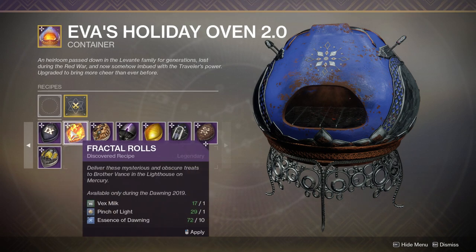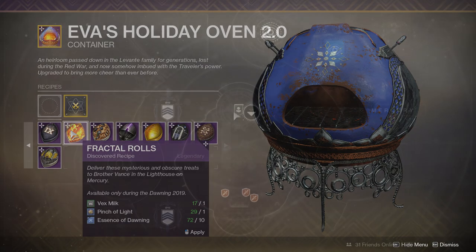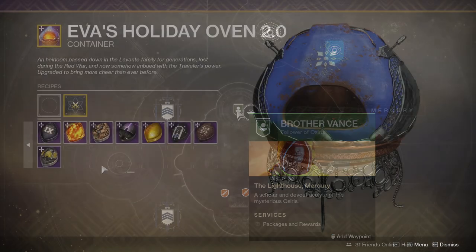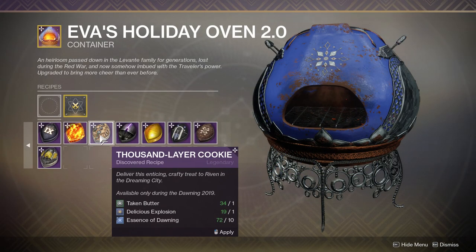Next up, we have one that can be given out much easier — it's Fractal Rolls. Made with Vex Milk and a Pinch of Light, they're given to Brother Vance in the Lighthouse on Mercury. Then we have a really tricky one: the Thousand Layer Cookie. Made with Taken Butter and a Delicious Explosion, it's given to Riven.